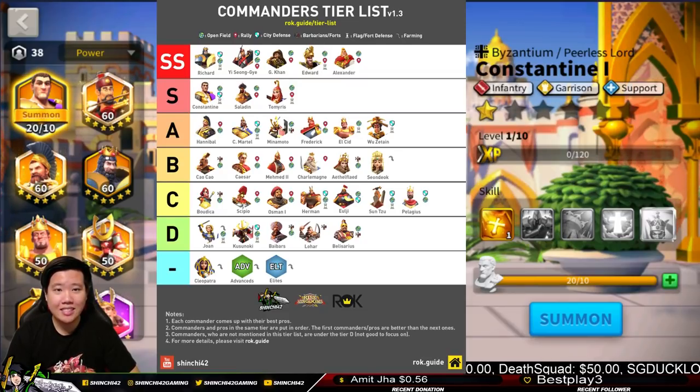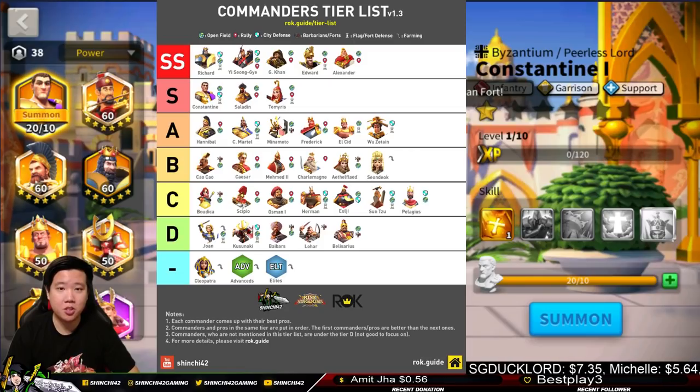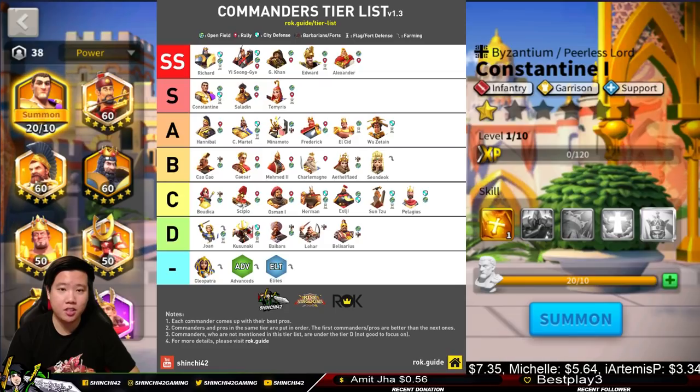We put Richard in the SS Tier because he is one of the most OP commanders out there. Richard with a healing factor is crazy — his defense tree is insane. You guys have seen some of my battle guides with Richard. Since we are now a T5 account, our tech is leveled with other T5 players, so we can efficiently do some battle testing.